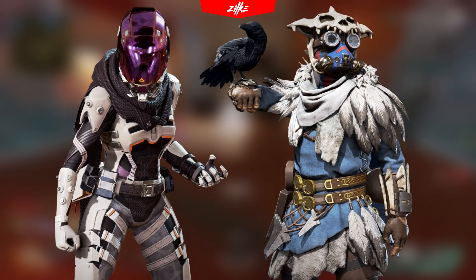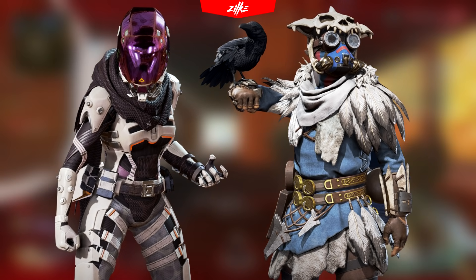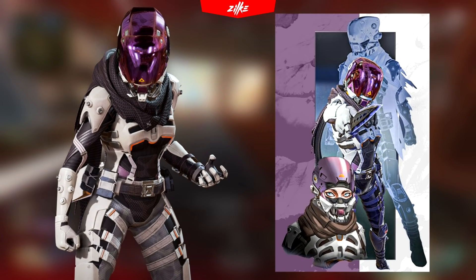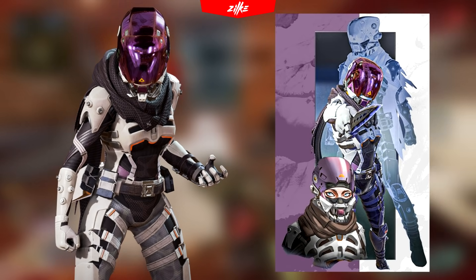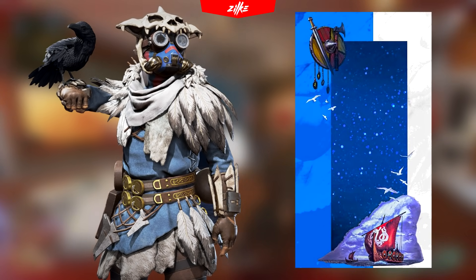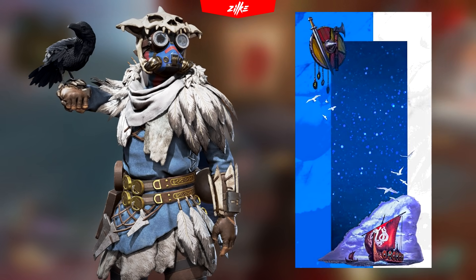One of the most popular skins are coming back: Voidwalker Wraith and Youngblood Bloodhound. And of course they are going to come in bundles. Voidwalker Wraith is probably going to be bundled with the void shadow banner and maybe some other items, so expect the price to be over 2000 Apex coins. Youngblood is probably going to be bundled with the exploration banner frame, and maybe with some other item — the price should be over 2000 Apex coins.